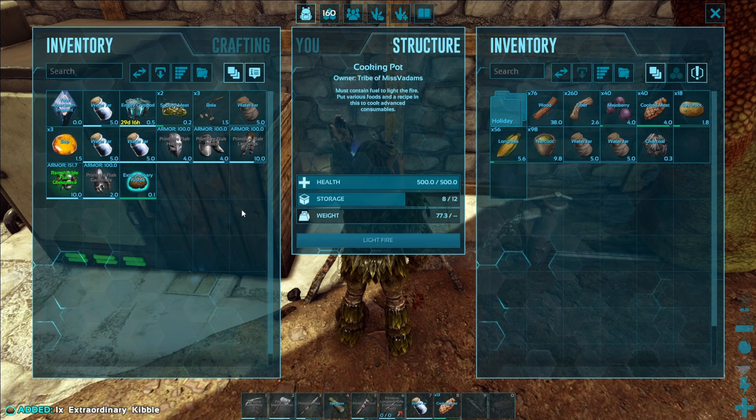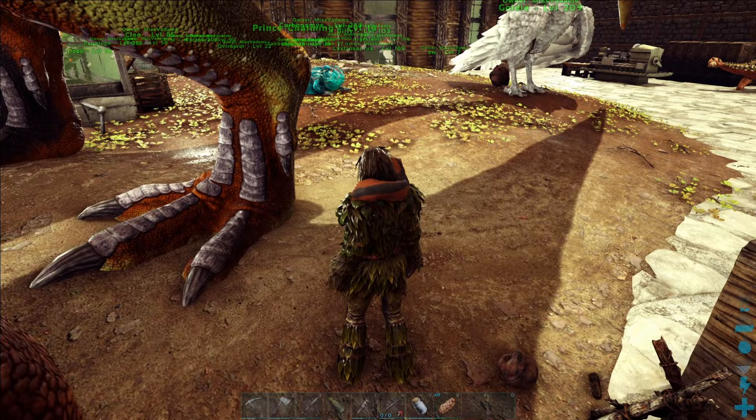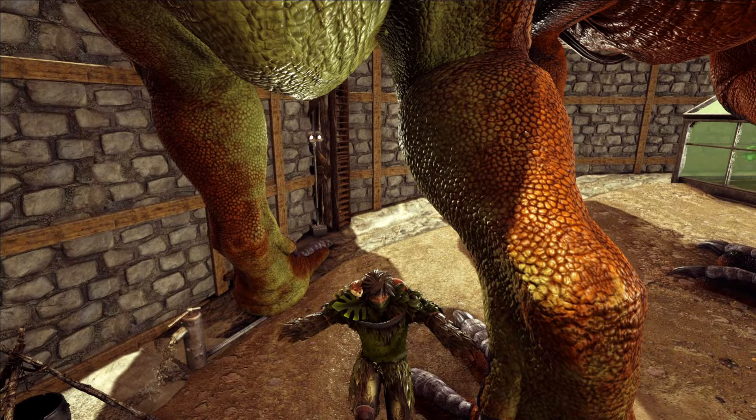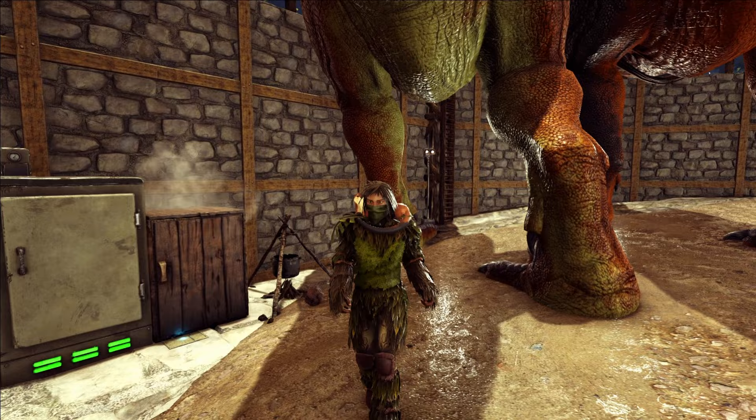And that is how you go about producing basic, simple, regular, superior, exceptional, and extraordinary kibble. Thank you so much for hanging out for this slightly shorter kibble guide episode. I will be back next time with a breeding and imprinting guide for beginners, so do make sure to check out that video when it comes out. If you miss me in the meantime, you can catch me over on Twitch every Monday, Tuesday, Thursday, and Friday at 2pm GMT. Until then, see you later.